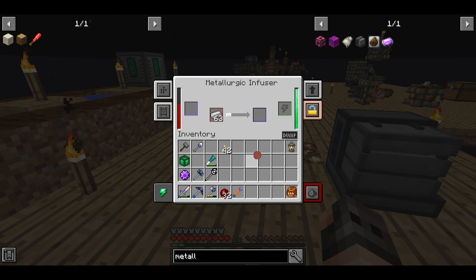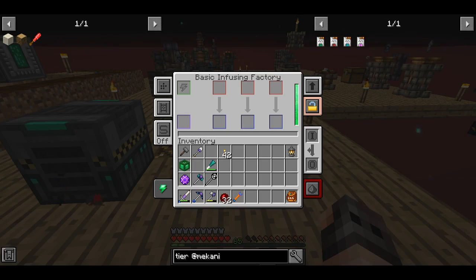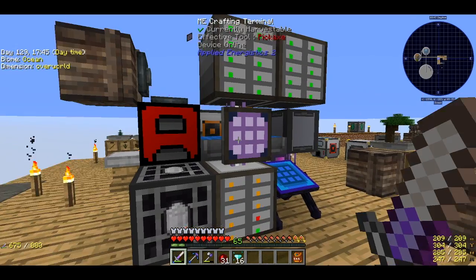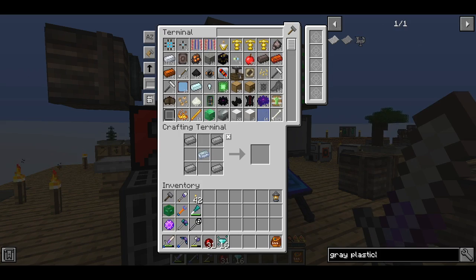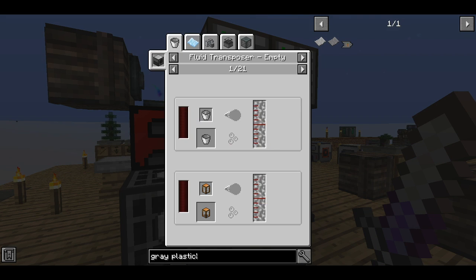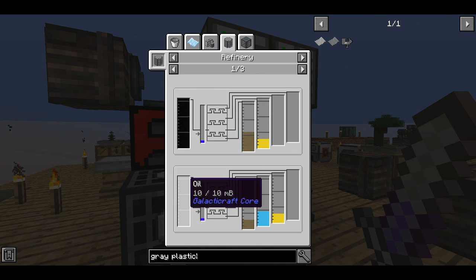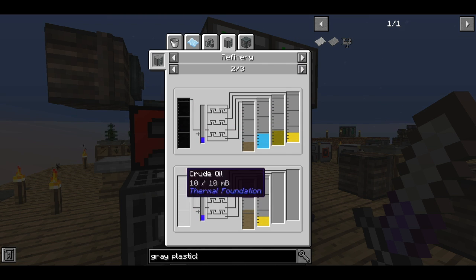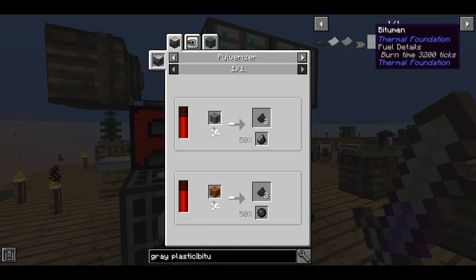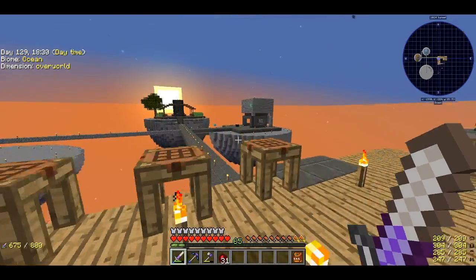Metallurgic Infuser, Enriched Alloy, and Basic Circuits. I think it would also be better if we upgrade them to Basic Factories - that would be much faster. I just realized why we had to do Pneumatic Craft before going into Mekanism: when you want to make the steel casing you're missing bits and pieces, and those bits and pieces are grey plastic. We need to get liquid plastic, which comes from LPG, which comes from oil. I should be able to find bitumen. Let me go and try to find some; if I don't, we'll find another solution.